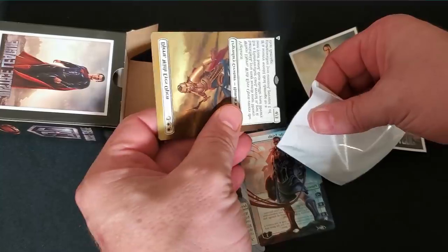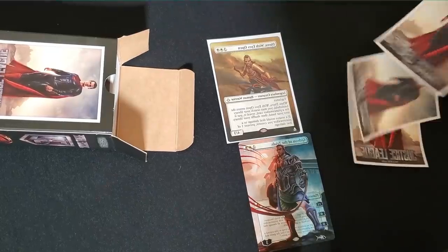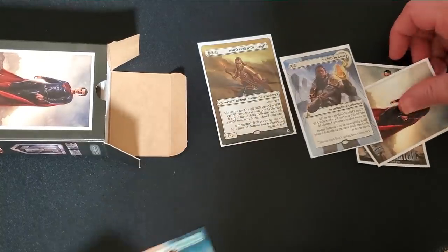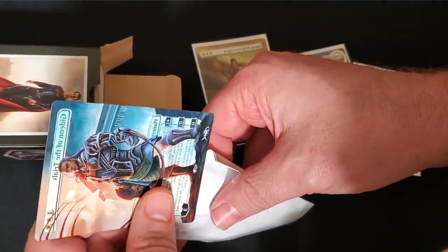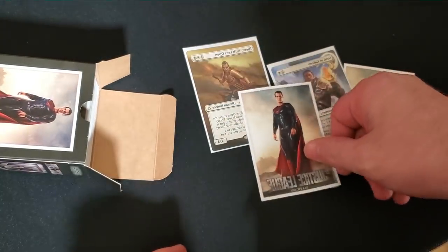I like that snow covered plains combos nicely with Extraplanar Lens, meaning your snow covered plains can tap for two while your opponents' normal plains just tap for one. Dragon Shield sponsored this video, and they're also sponsoring a deck building contest over on tappedout.net. If you want to win all of these Justice League sleeves and $100 to Cool Stuff Inc. store credit, head on over to tappedout.net — there'll be a link in the description — where you can try your hand at building your very own Superman themed deck.